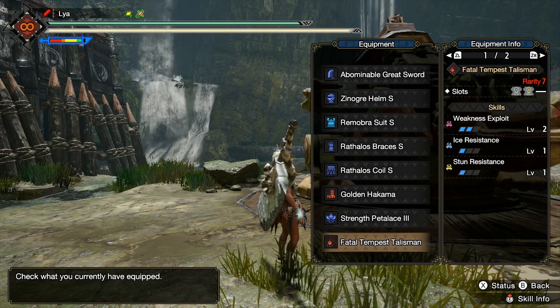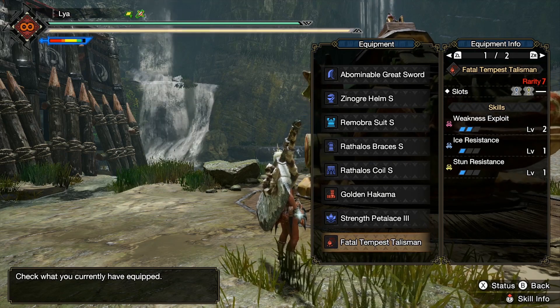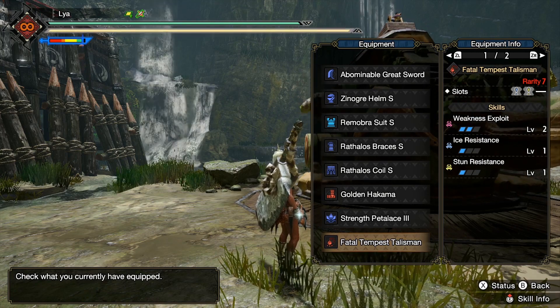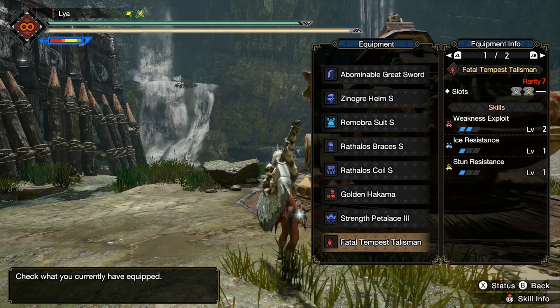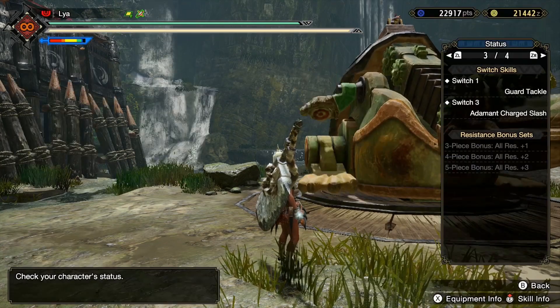For my talisman, I have one giving me two levels of Weakness Exploit, and then I have an ice resistance and stun resistance slotted into it. You can pretty much put whatever you want at this point. This build is weak to ice, so I decided to try to offset that, and I had a slot left so I just put some stun resistance in — but you can swap this out to whatever you want.